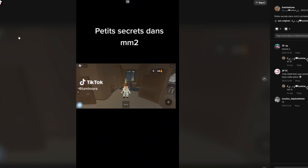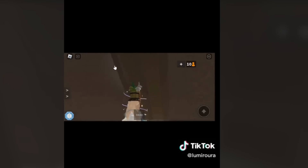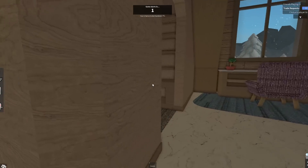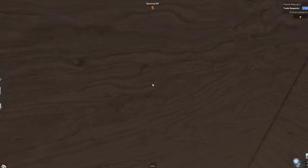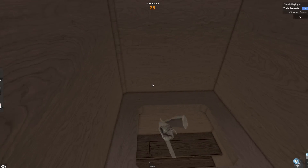Let's watch this video - secrets in Murder Mystery 2. This is a Christmas map and she's pretty much just climbing up the ladder. Boom, there's a secret place in the closet! So let's go and see this little secret place. It's right over here in this room - you go inside this closet, walk up the ladder, and it's a secret place.